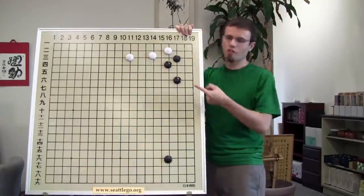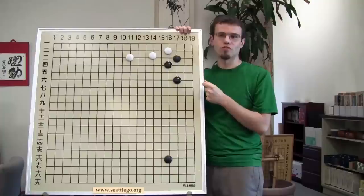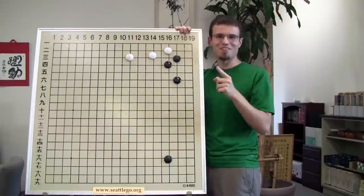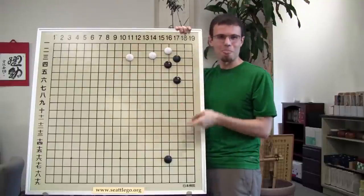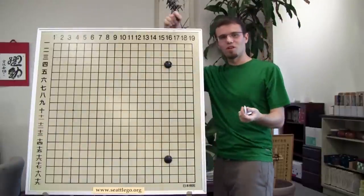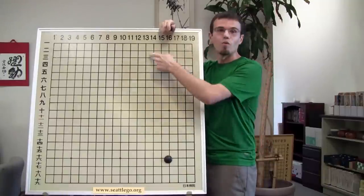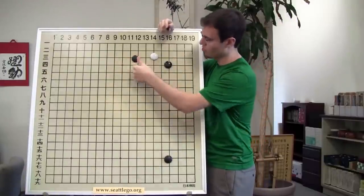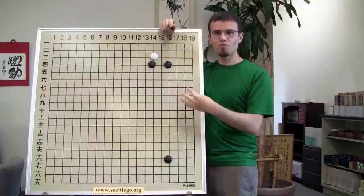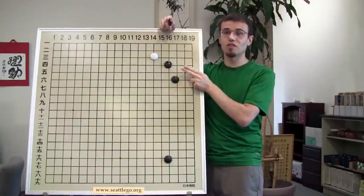I want to show you a few patterns. I'm going to start with this one because it's such a well-known joseki that you're very likely to encounter in your games. Black has something like this and maybe white has stones over here. Black isn't really interested in coming over and cramping white's style or just defending the corner, and maybe black doesn't want to invade yet. I want to build over here - I want to develop this, help this group, and make white nervous about the immense size of our potential.